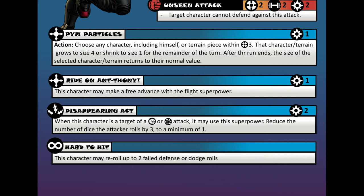Ant-Man has 4 superpowers. The first one is called Pym Particles. The icon on the left of the name with the 4 arrows defines it as an active power, meaning he has to use it when it's his turn. On the very right we see the power icon and a power cost — Pym Particles has a cost of 1 power. Underneath the name shows us what this power can do. The first thing it says is Action, meaning if he uses this superpower, he must use it as an action.